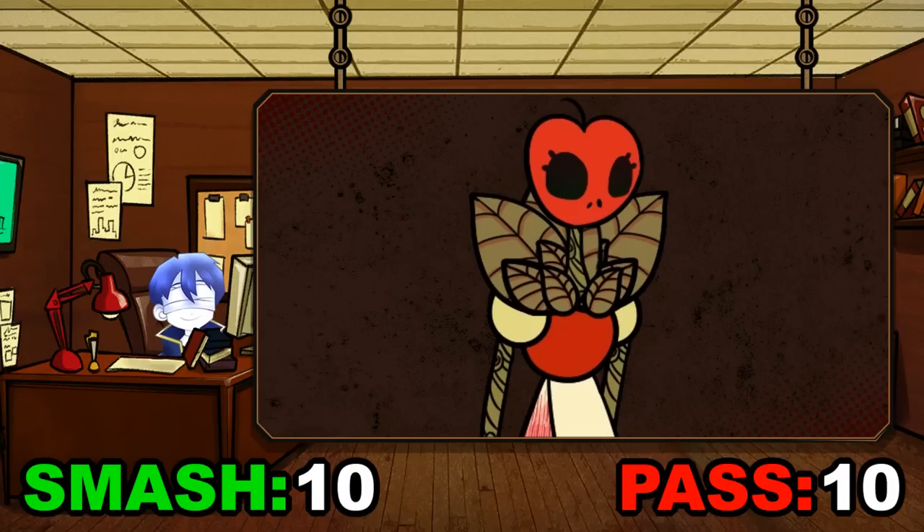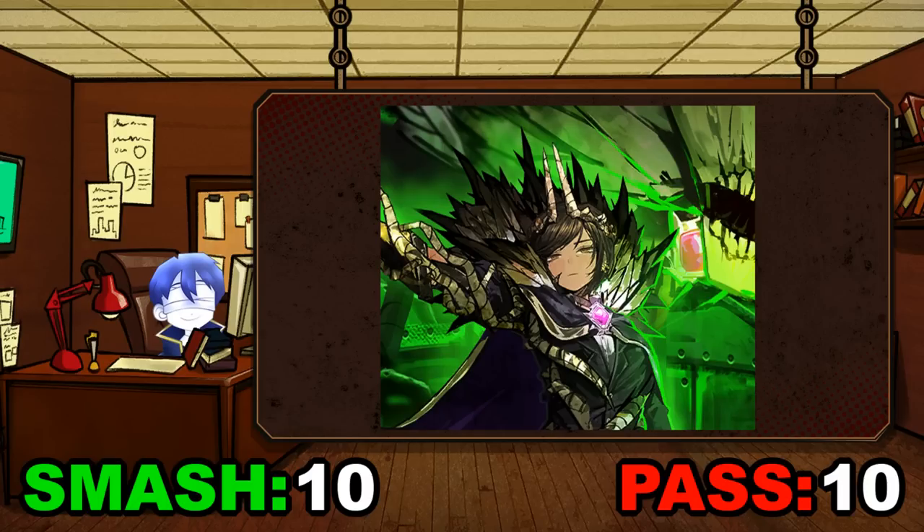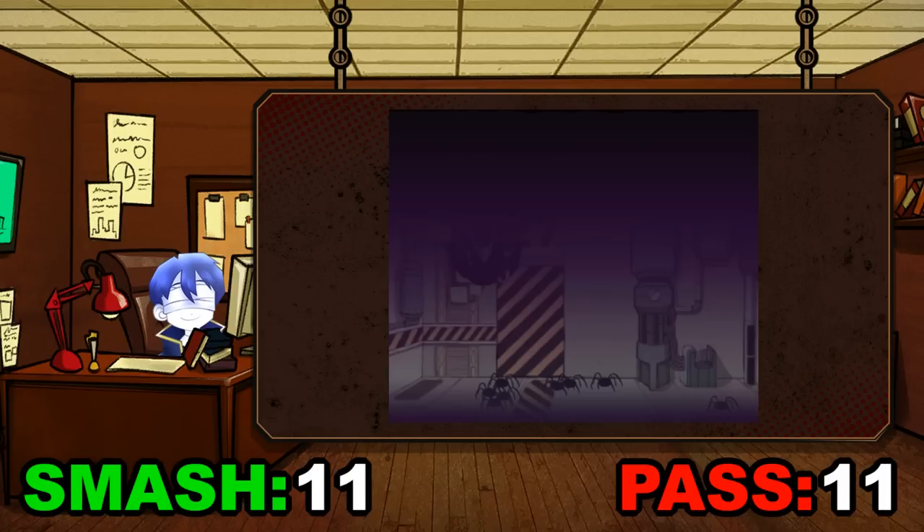Snow White — I ain't touching Granny Smith with a 10-foot pole, not even Ebony Stem. But I can make an exception for the ego. Pass for Snow White, smash for the ego. Spider Bud — not a shot, and it's not because I'm arachnophobic — no, not at all. It's that I don't want to take on the responsibility of the kids. Pass.